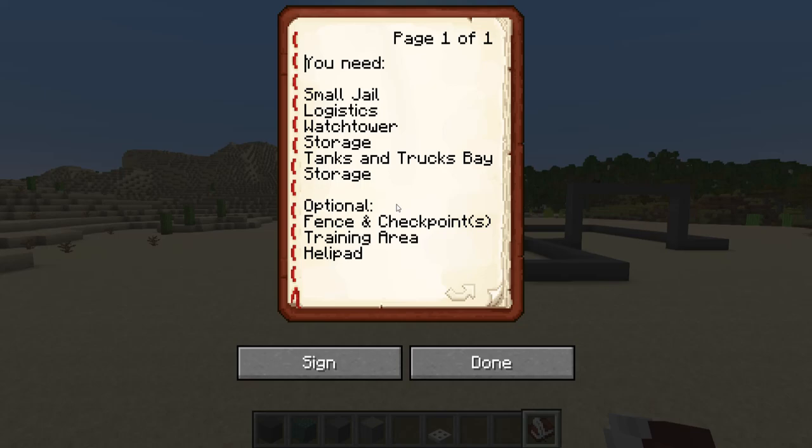Optional features include a fence going around the place with a checkpoint so there's a proper way to get in, a training area which could just be some dumbbells or something that looks like monkey bars, and a helipad. I recommend doing the helipad, but you don't really need a training area.